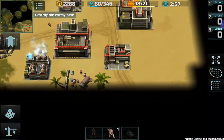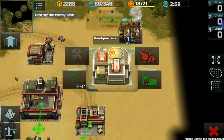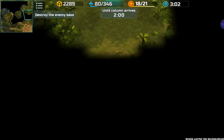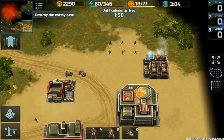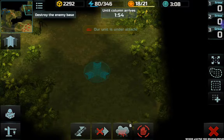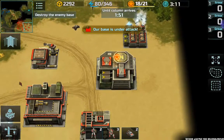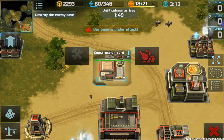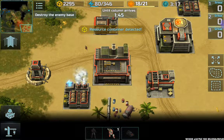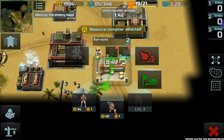The second column is this way. Because if it gets to the enemy base it will send us from the street. Okay, I'll send some of my guys. I guess I better go make more guys, huh? Place the building. Resource container detected. Resource container detected.